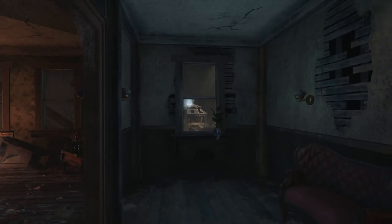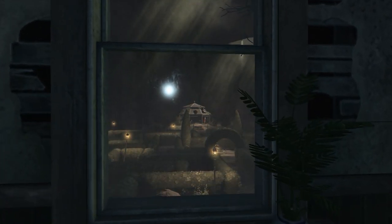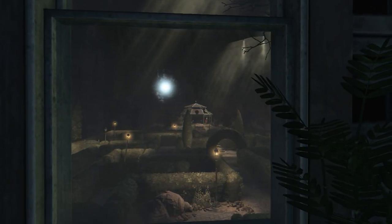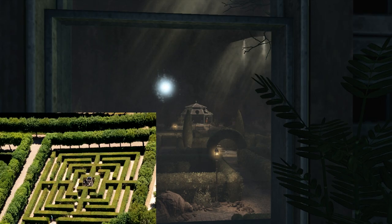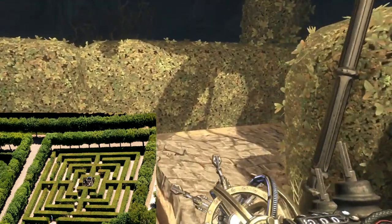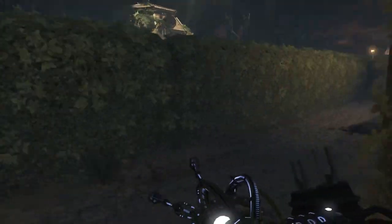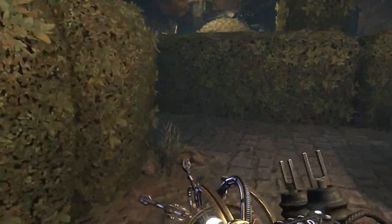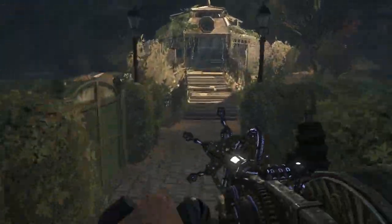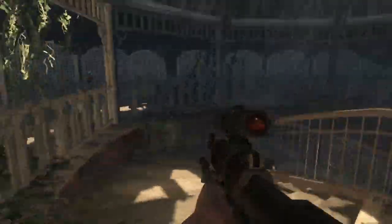Last but not least, the hedge maze located behind the mansion in Buried is based off the Chateau de Villandry's Renaissance gardens, located in France. Apparently it leads to a gazebo, which can explain why there is a gazebo once you make it through the maze in Buried — and that is where Pack-a-Punch is located at the bottom of the gazebo.